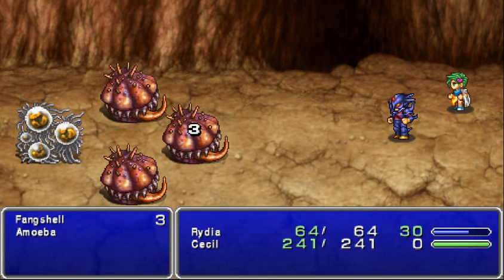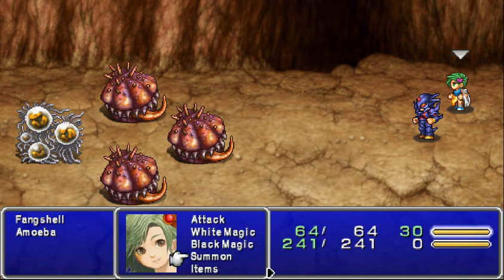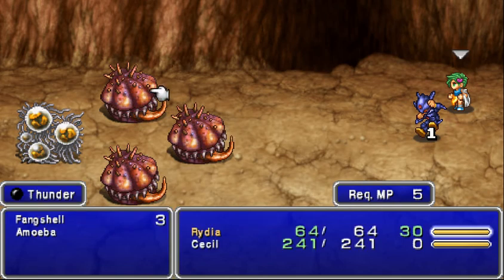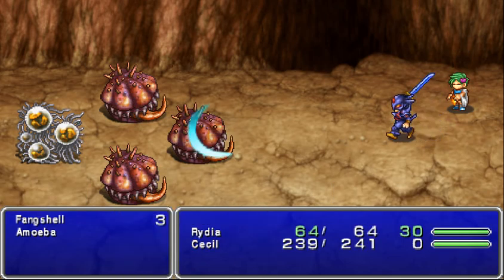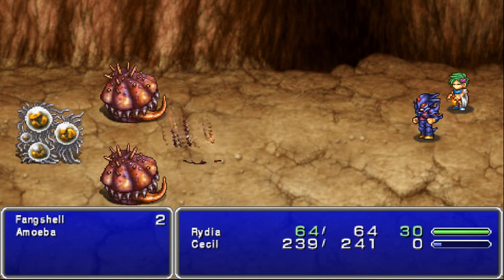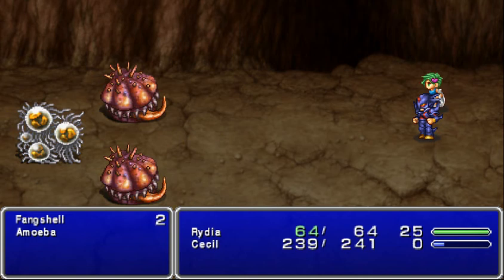So on to the cave. We're trying to get to Damcy right now to save Rosa from the Desert Fever. I learned a couple spells on Ryda, and we are continuing through the cave to the castle. Everything in here is mostly water-based, so it's going to be weak to lightning.